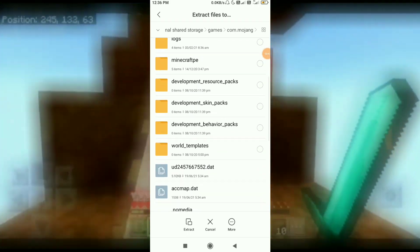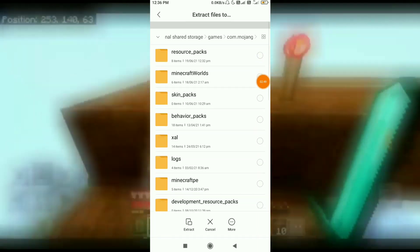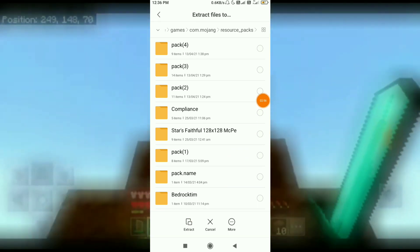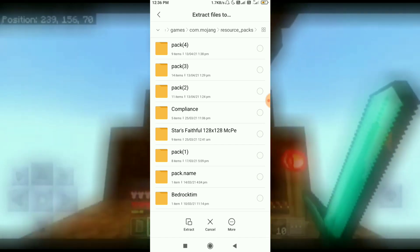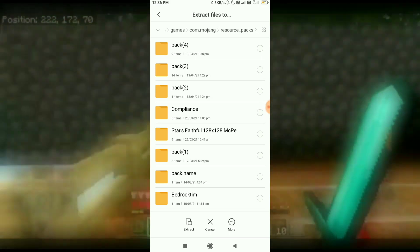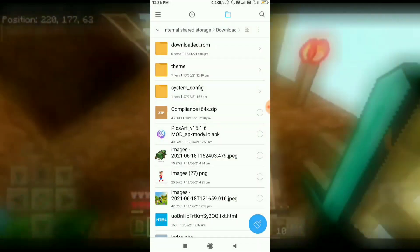In the resource packs folder, you will also see the behavior packs. Open the folder and extract the file. Click extract and wait for it to complete. The texture pack should already appear in the resource packs folder.